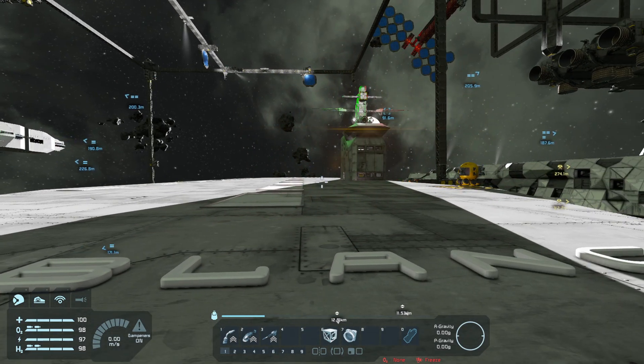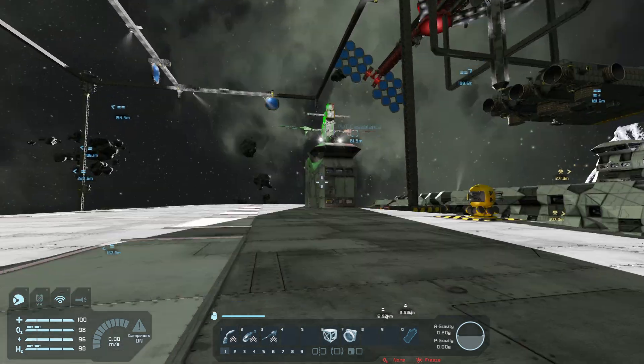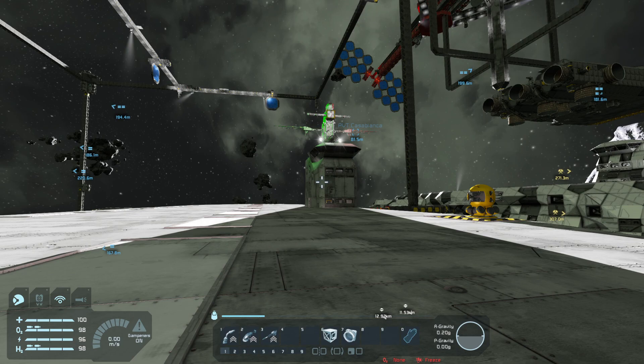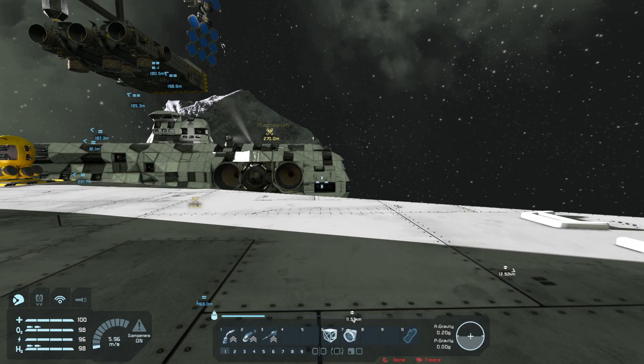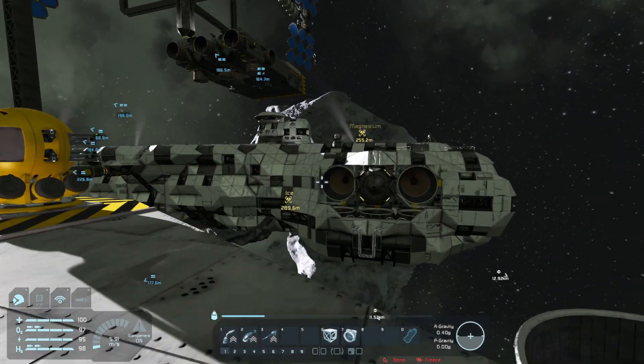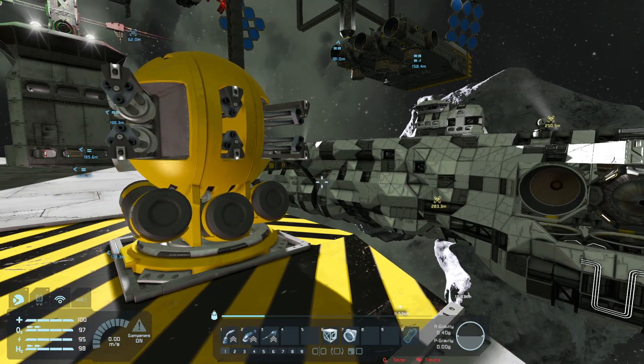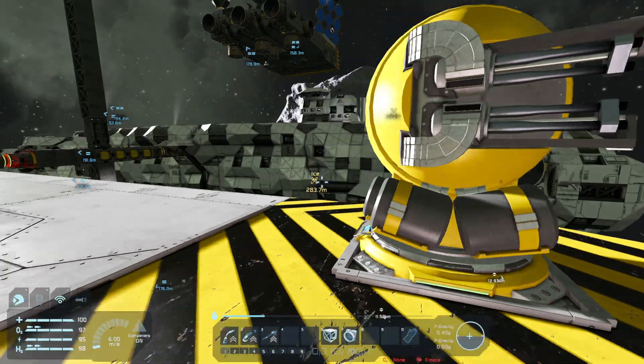A little bit of lens flare action for all my J.J. Abrams fans. This is a carrier, and I think I had the island on the wrong side — that or the bridge is facing the wrong direction. Anywho, this is my ship. That's the Chi-29 carrier. I got mods, I got the spicy meatball. I think it's awesome.